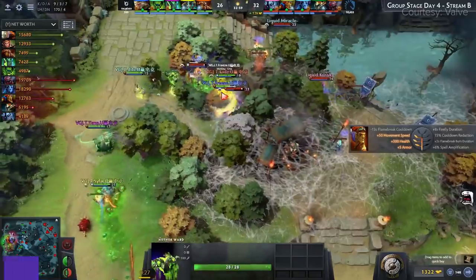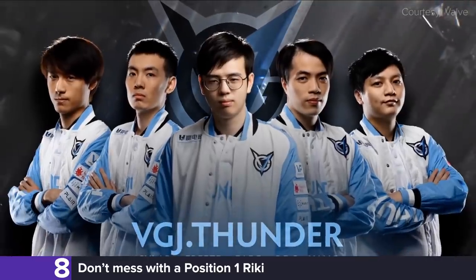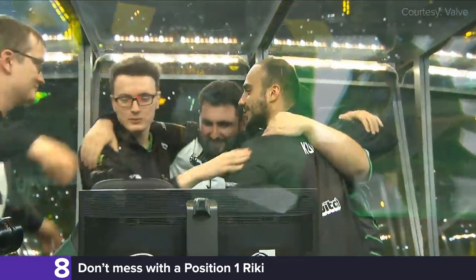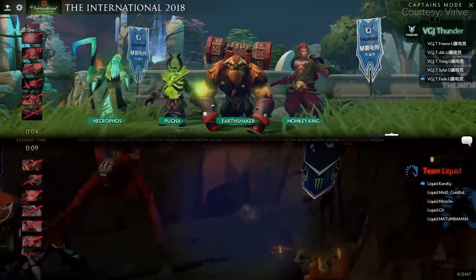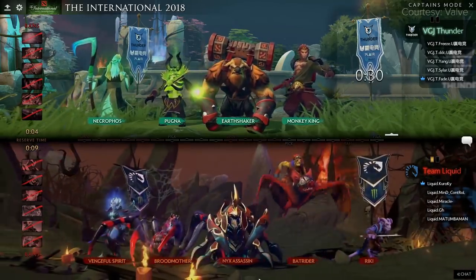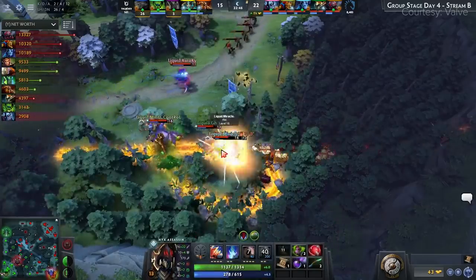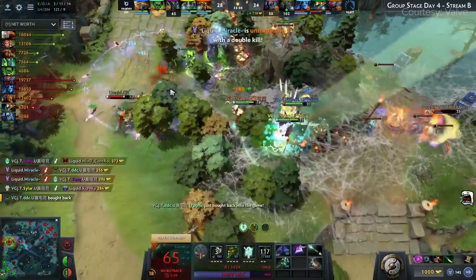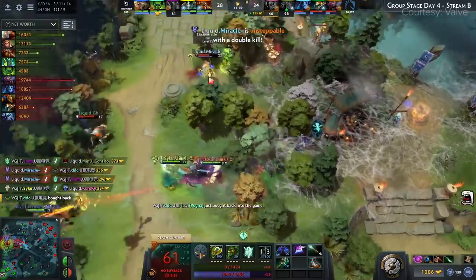Number eight on our list comes from The International 2018, where Team Liquid found themselves up a game against VGJ Thunder in a group stage match. TL had already punched their ticket to the playoffs upper bracket and they decided to save the last pick for Miracle's hero: Riki. Ending the game with a 16-4-7 stat line, Miracle unlocked the full power of a carry Riki, tearing through VGJ Thunder's heroes in dominant fashion.